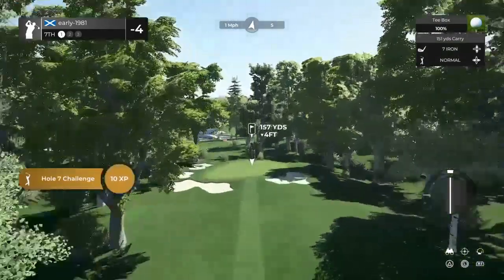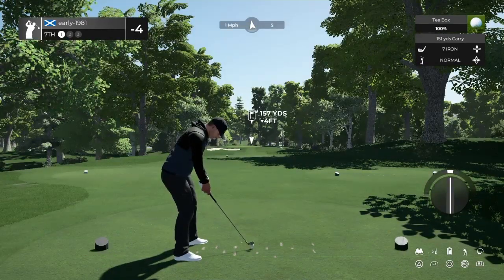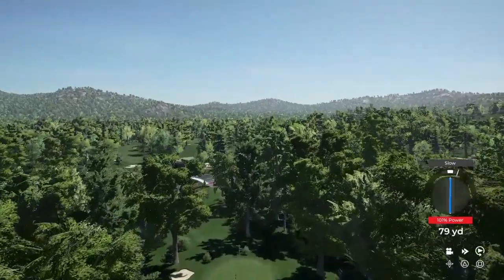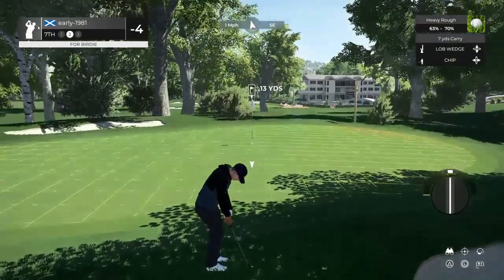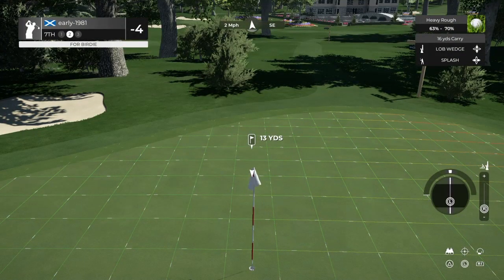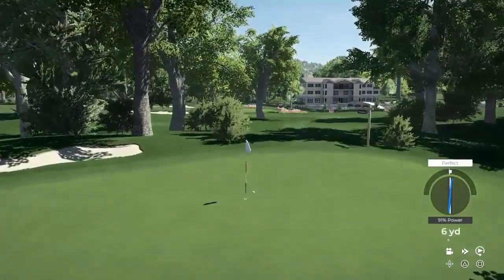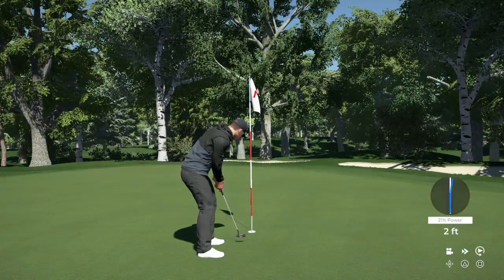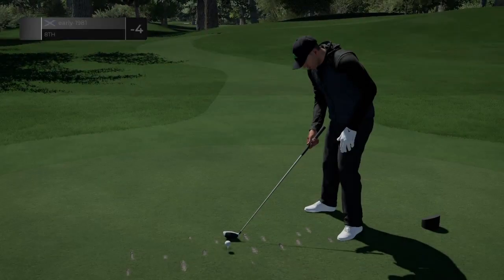First impressions — this is a fantastic course, really enjoying it, and it does offer a real challenge. Hole number 7, par 3, 157 yards — seven iron should be perfect. Just trying to land this short of the pin and let it run up towards the flag. It's a slope — that is really going to hurt me. Could be bunker bind depending on the kick. We do avoid the bunker but we are going to have a splash shot out of the heavy rough, which is very punishing. We do get a perfect — slight push once again — and that moved the ball from left to right. Another solid par, remaining at 4 under par.